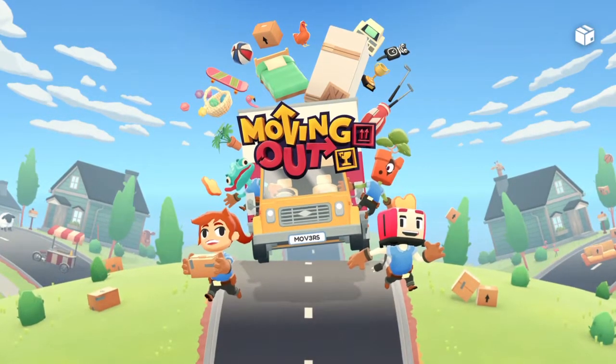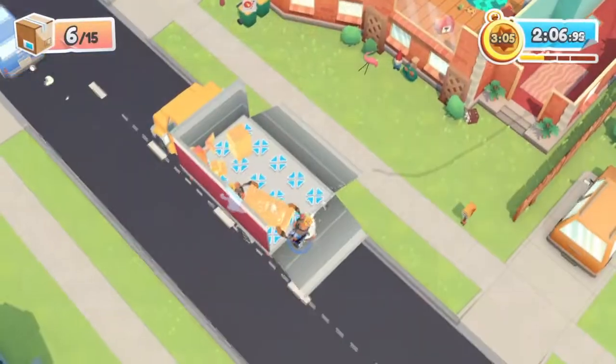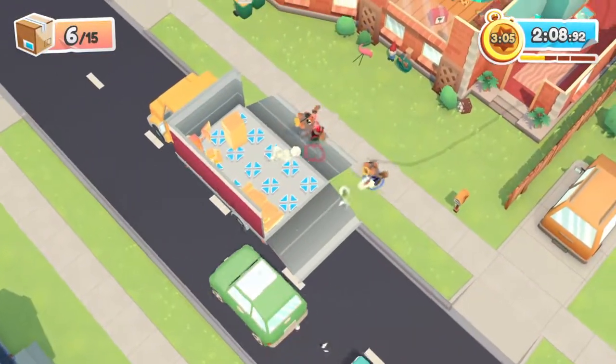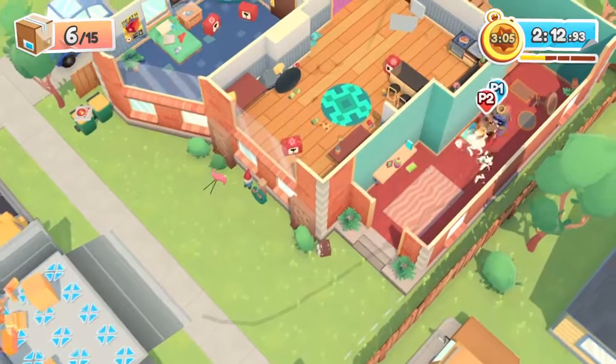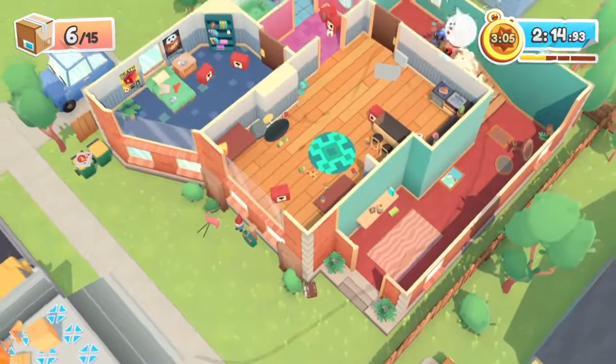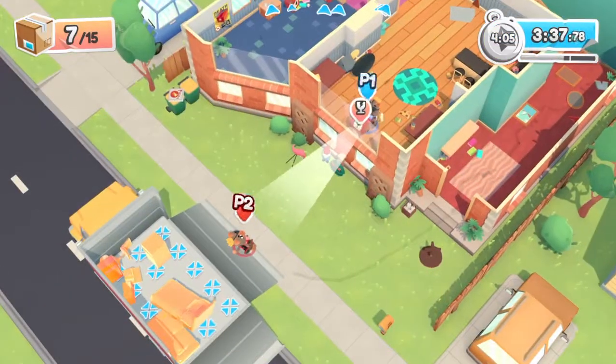If Overcooked has ruined all of your family friendships as well as your actual friendships, then perhaps Moving Out can restore them and give you a little bit of faith in the world with some couch co-op loving. It's a couch co-op extravaganza available for PS4, which is what you see on your screens, as well as Nintendo Switch, PC and Xbox One.